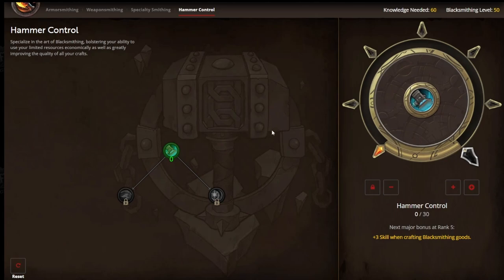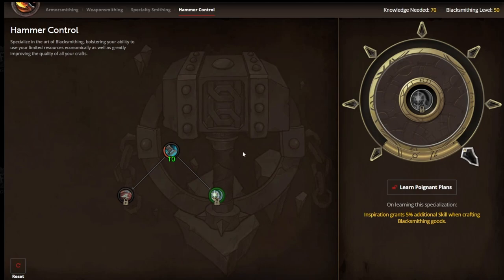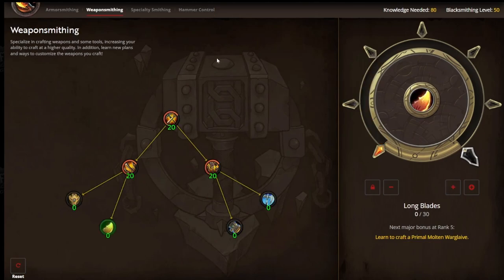To get to that specialization, first I have to put enough points down to be able to unlock my first specialization. I have to get to 10 points to unlock my first sub-specialization. I picked Poignant Plans. Then I wanted to get up to this node where I could put 10 points in. So we have a total of 80 points invested so far.